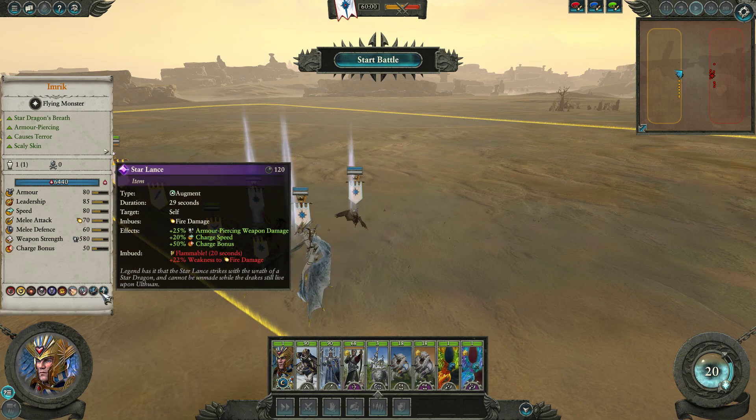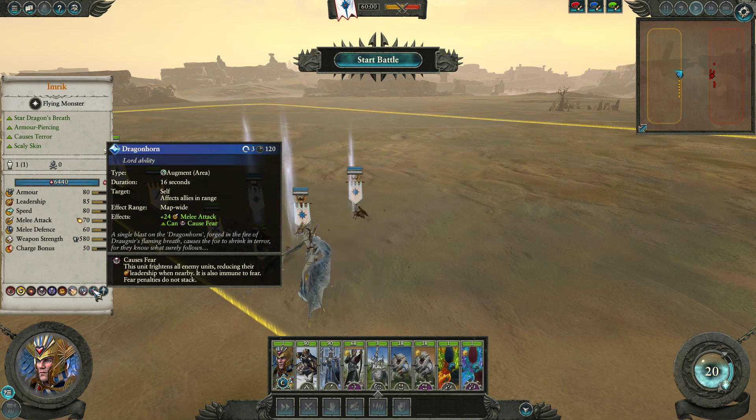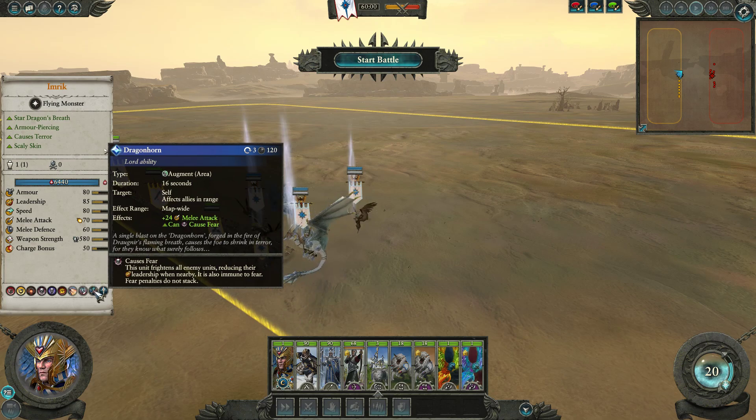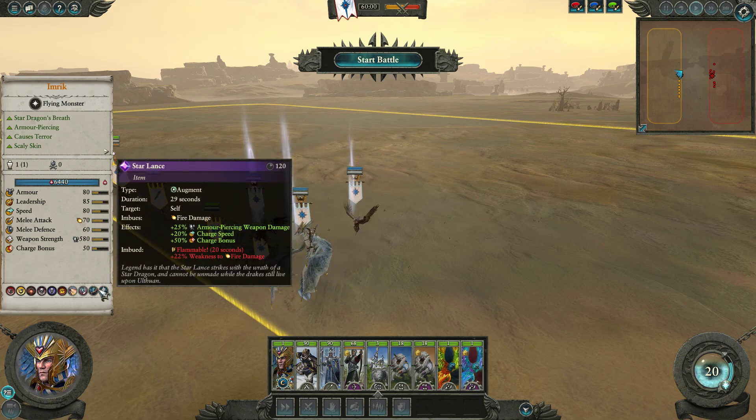I actually think those two self-buffs and single-target debuffs are going to be the main selling point on Imrik, more so than the Elfwa that everyone's been talking about — the Dragonborn. That ability is essentially an Elfwa plus 24 melee attack map-wide, lasting 16 seconds with a 120-second cooldown and 3 charges. It's very powerful on paper, but in practice I don't think it's as good as many people think. It's difficult to get a perfect map-wide engagement, and High Elf units already have very good stats. If I was going to strip an item off Imrik, it would probably be the Dragonhorn rather than the Starlance or Lord of Dragons.